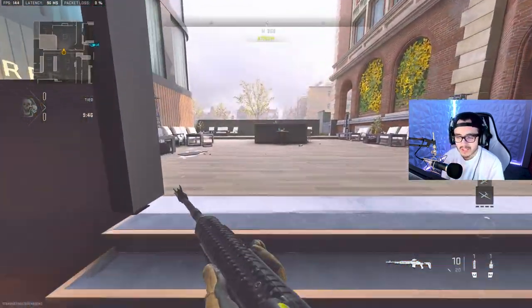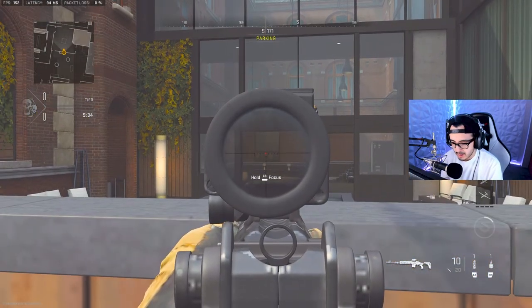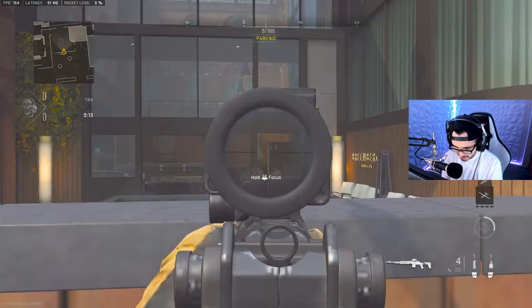Hotel really only has one good spot for long shots and it's right here. You get up here, crouch, and you can mount. If you kill players going inside this area, that's a long shot. If anyone peeks you behind this cover right here, that's also a long shot.